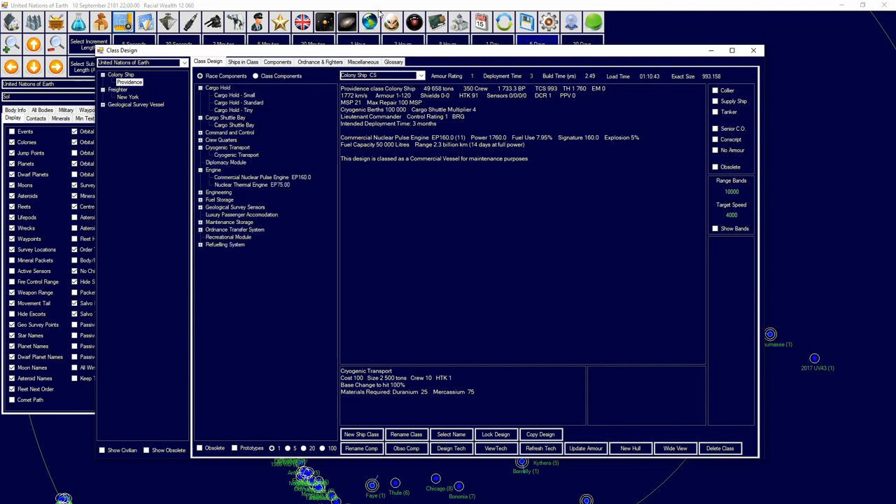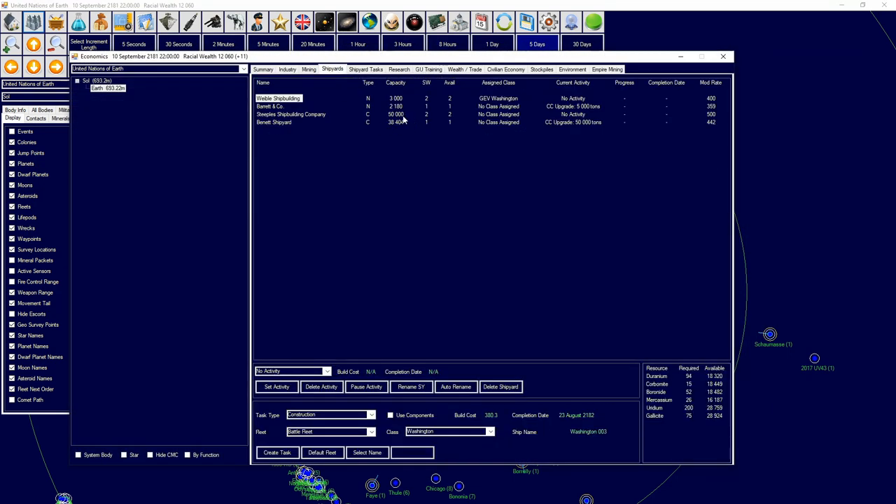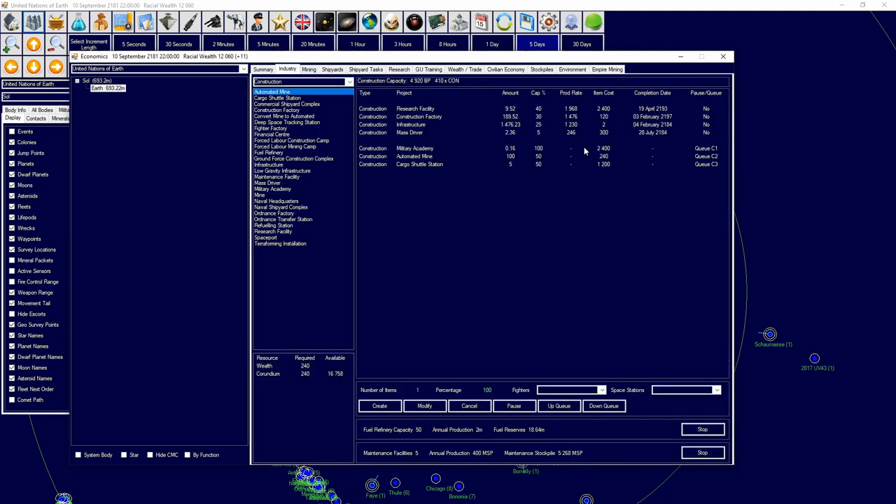We can carry 100,000 people per colony ship. We now have two ships designed. We're going to go ahead and get our freighters done — build two New York-class freighters into our shipyard task group. We also have our infrastructure building now, which is really nice.